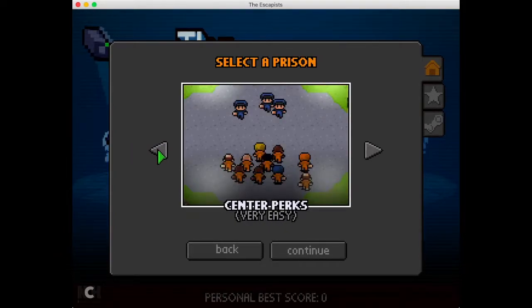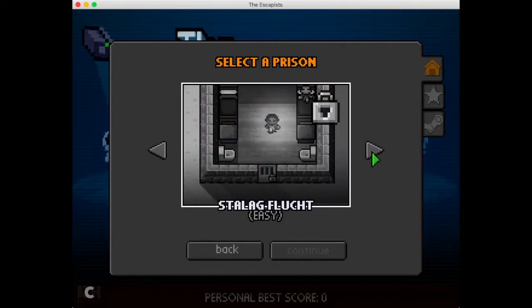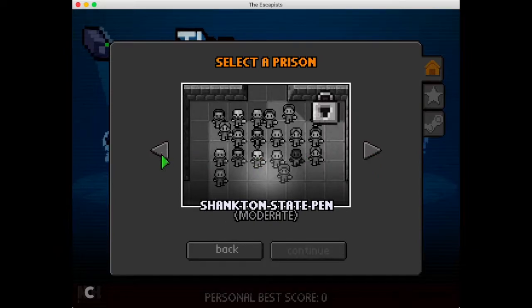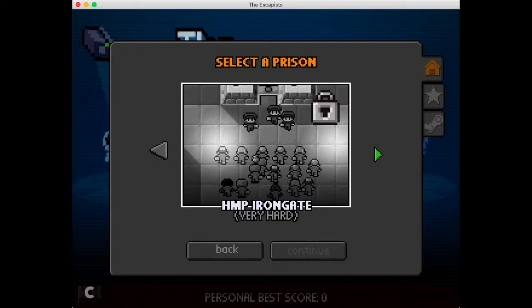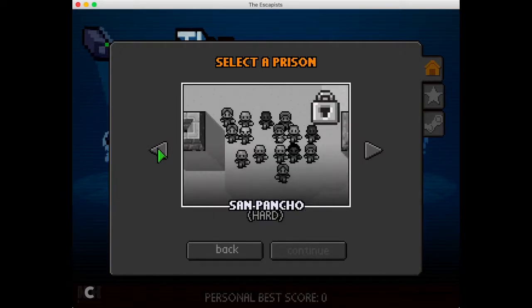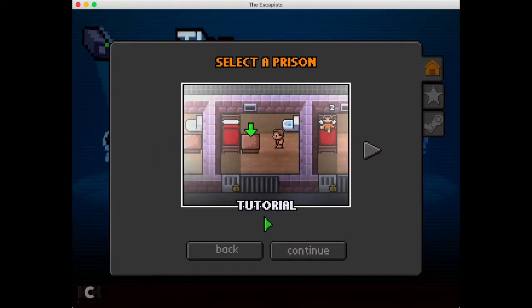Apparently Center Perks is unlocked for some reason, which is the first prison. We also have the tutorial. That's all the prisons. For now we are just going to be doing this one, but first let's go ahead and be safe — let's turn it down and do the tutorial.